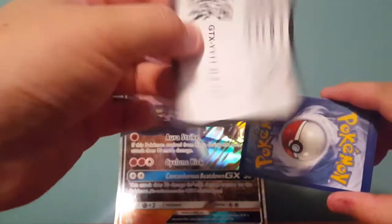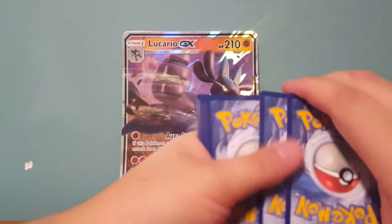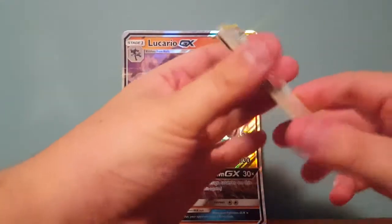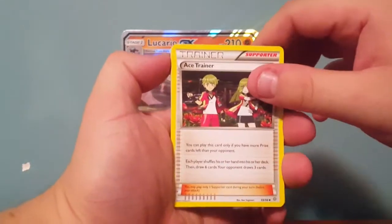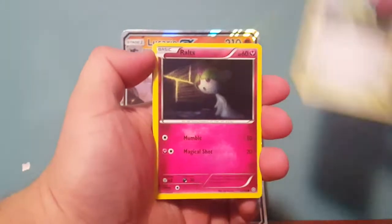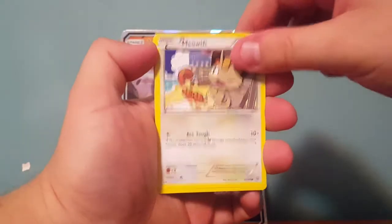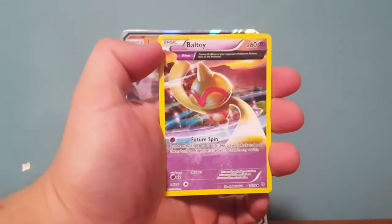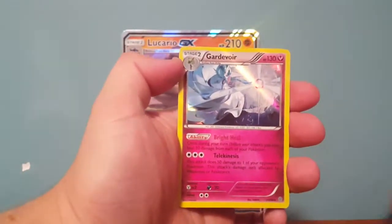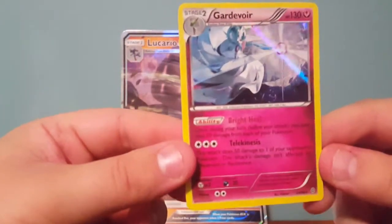Here's the code. Not sure if those X&Y codes are working anymore, because I know they stopped the base set working for the X&Y codes — not sure if they've done it for any other ones yet. We've got an Ace Trainer, a Bellossom, Forest of Giant Plants, Roltch, Magikarp, Meowth, Spinarak, Battle Toy — I forgot about these Ancient Trait cards. Sableye Reverse, and a Gardevoir holo. That looks like a shiny as well — a shiny Gardevoir. Pretty cool.